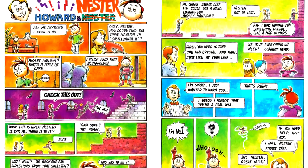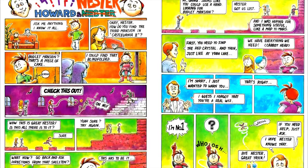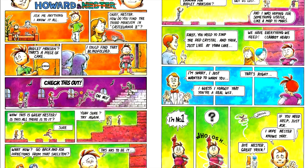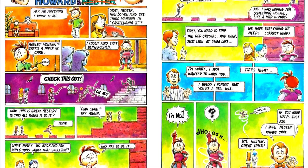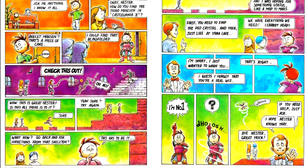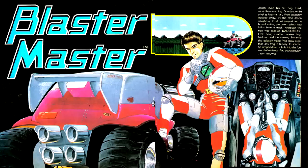This issue, in Howard and Nestor, we have our first two-page strip. A couple of Nestor's friends are looking for advice on how to reach Bodley Mansion in Castlevania 2. Nestor gets stuck and has been reminded by Howard to use the red crystal at Yuba Lake in order to get transported to the mansion. This issue also has a more in-depth article covering Blaster Master, but since I reviewed this game last issue, I think we're good. The article has some more in-depth maps for the first few areas.